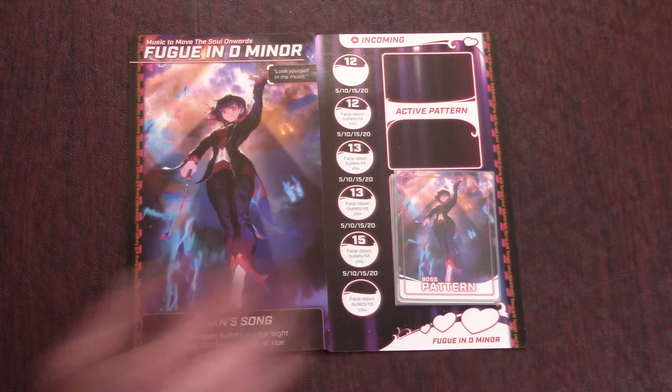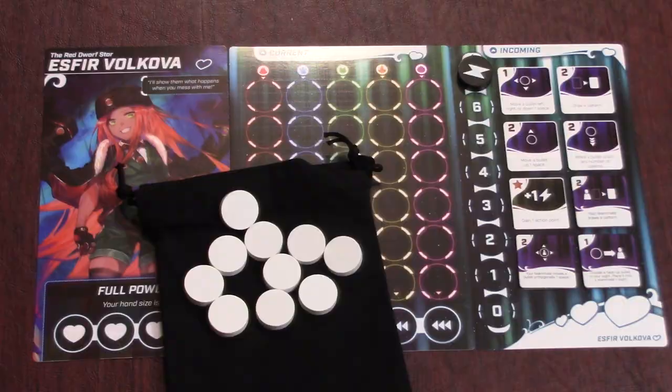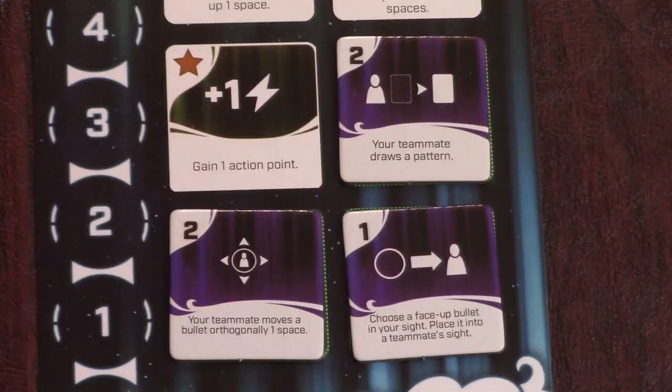Put shield markers on each of their shield slots, leaving the top one blank, and don't forget to read your boss's special abilities shown down here. Each player sets up their area as normal, starting with 10 bullets in the bag. If you're playing with two or more players, give each player three team actions to place on their action board. These actions can be used as normal as long as you can pay the AP, and they are permanent and not discarded after use.